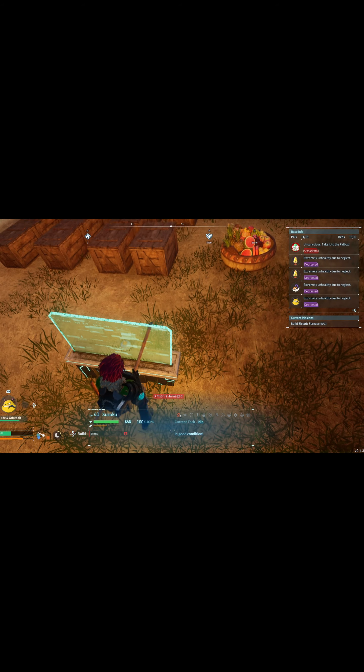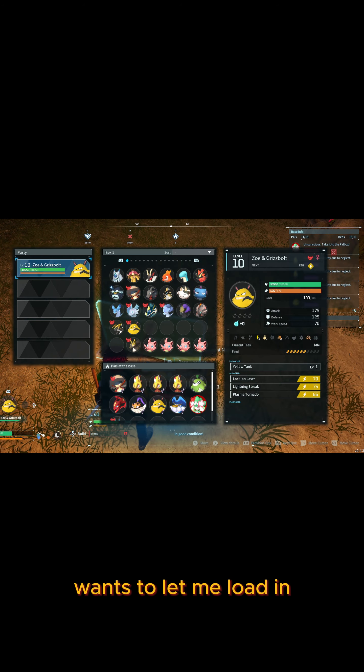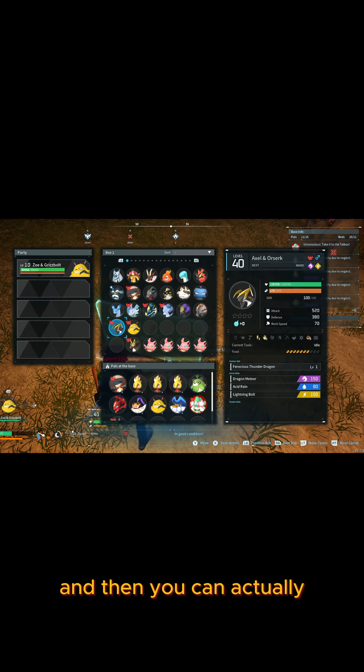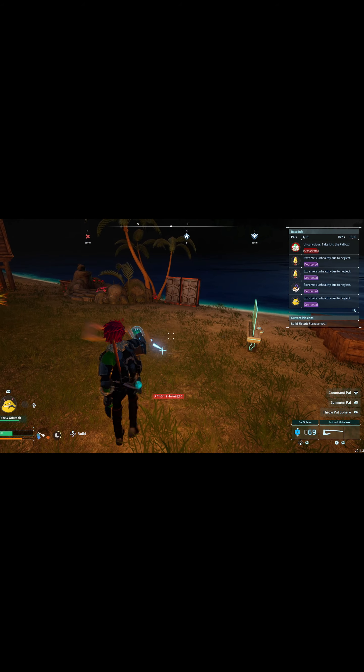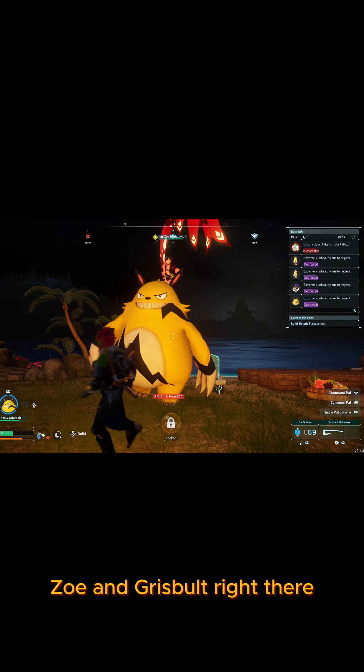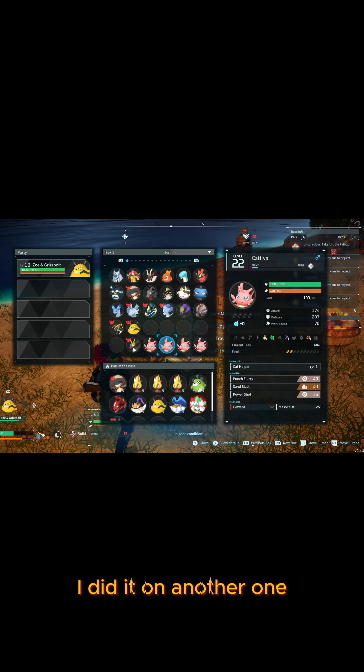When you respawn, any pals you lost will be ones you didn't care about. Come back here to the base once it loads in, and you can see — it went right into my pals because I didn't have any on me. Boom — Zoe and Grizzbolt right there. And to show you that you can do it on other bosses, I did it on another one.